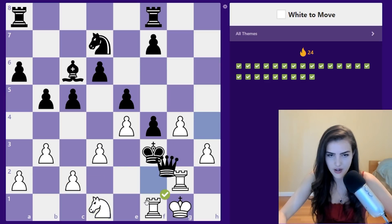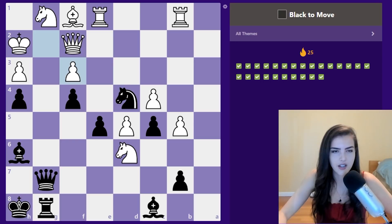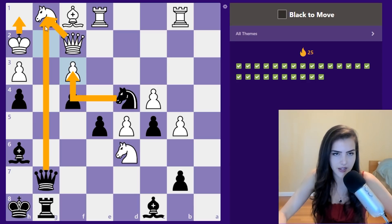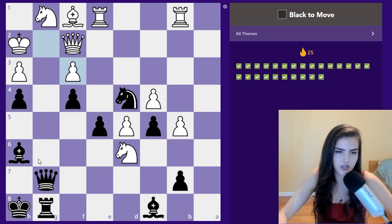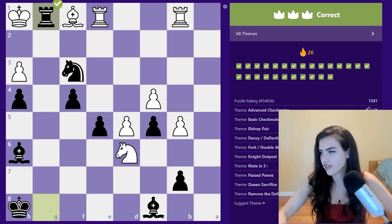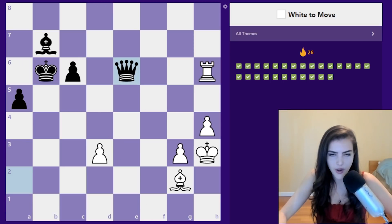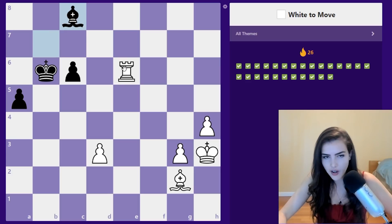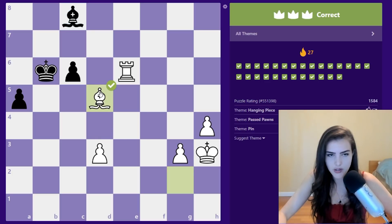Black to move — we have a really nice attack. Queen takes g1 looks interesting because queen takes, knight takes, king goes back and we checkmate. That's just correct. White to move — we're down a lot but there's a queen hanging. Is this puzzle just taking the queen? I guess you're supposed to see bishop d5 — you can't take because of the pin and we're just going to be up material.